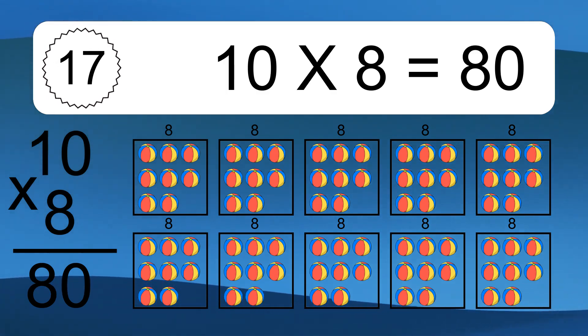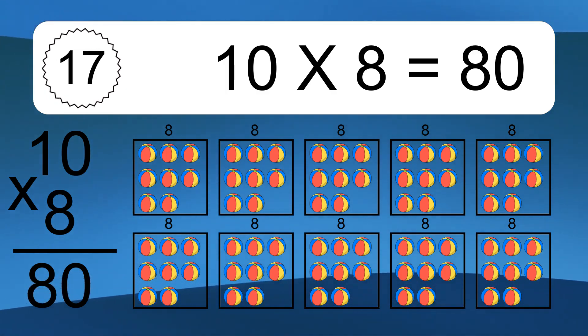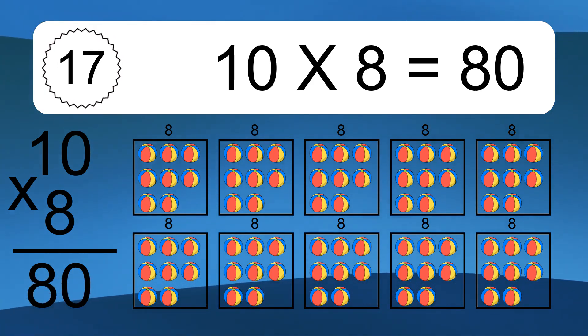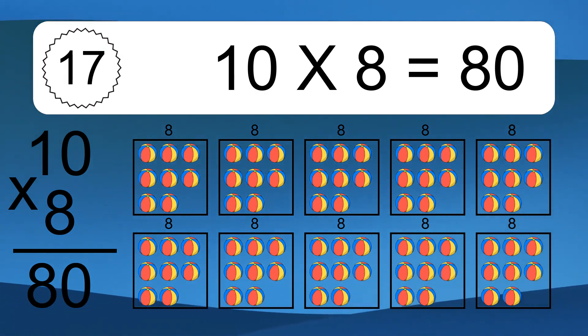10 times 8 equals what? 10 times 8 equals 80. We have 10 boxes, and each box has 8 colorful balls inside. If you count all the balls in all the boxes together, you will have 10 times 8 balls. This equals 80 balls.